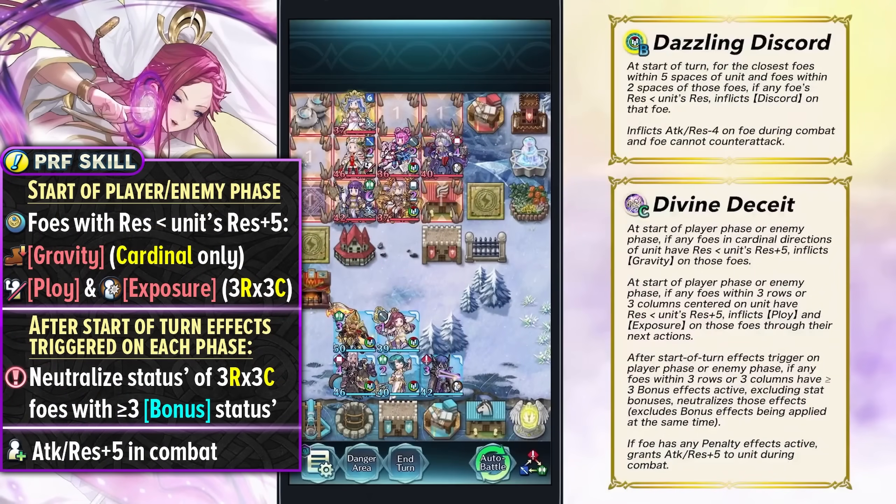We have Mythic Loki and she's got Divine Deceit as her preferred slot C skill. It's sort of enemy phase or player phase — it's going to have a resistance check, and if Loki wins that check she's going to have gravity ploy. This way you're able to function as a better tactics room and also inflict the ploy status and exposure status on foes in 3 rows or 3 columns centered on Loki.